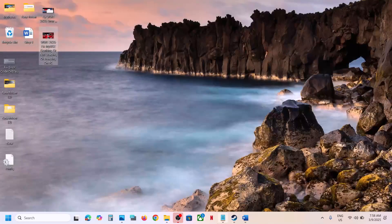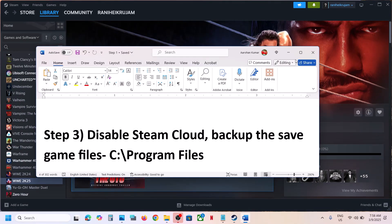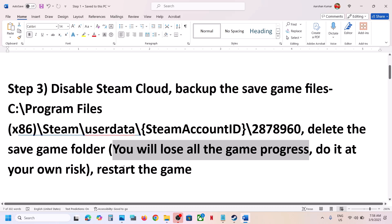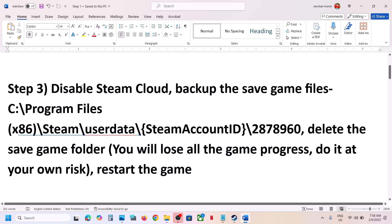The next step is to disable Steam Cloud backup, then delete the save game folder. But you will lose all game progress and have to start everything from scratch, so only do this if you agree. You have to restart the game, so if the game is running, close the game first and then proceed.